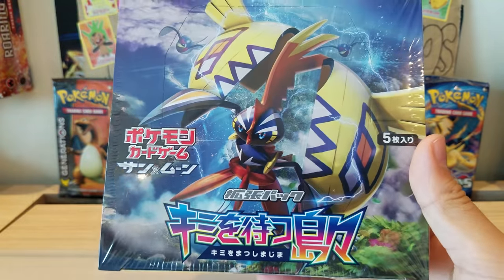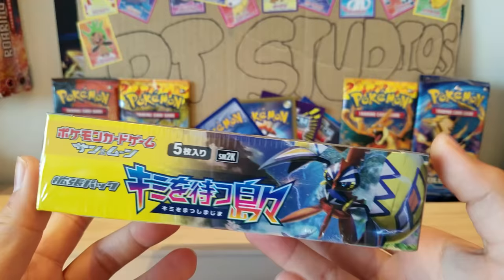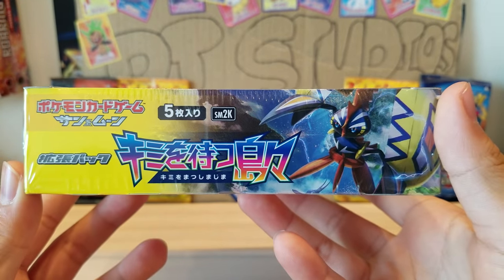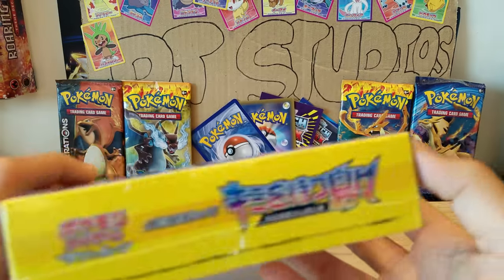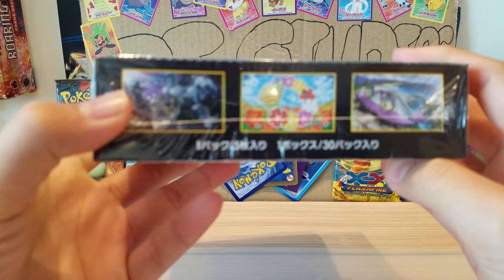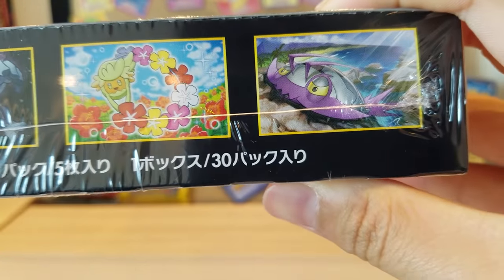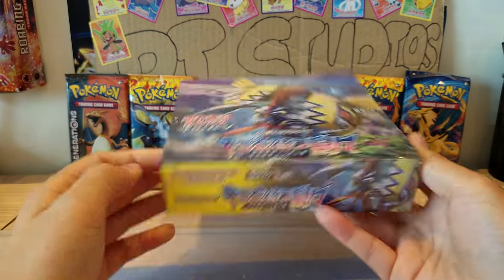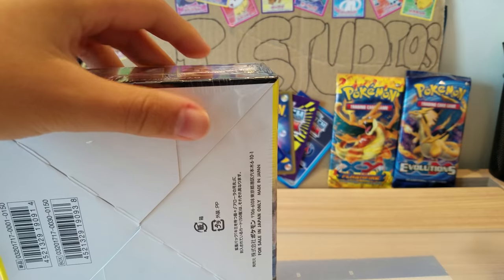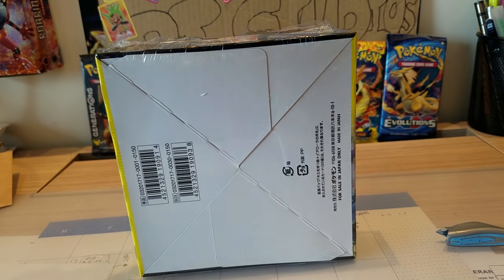As you can see it's on the sky, so probably this is the Sun one. We've got five cards per packet and we're gonna open the whole booster box. We've got Tapu Lele, Alolan Sandslash looking like a boss — this is just amazing. Before I get into this video I really want to thank my mom for helping me get this at the card store.